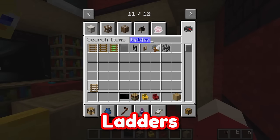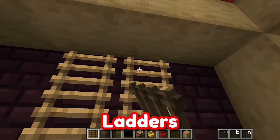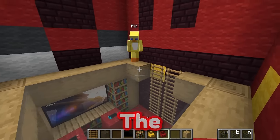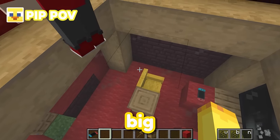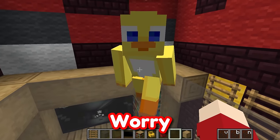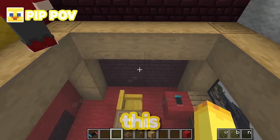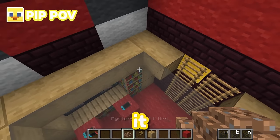I'll grab some ladders and also some glass — we're going to have these ladders go up here, and then we'll put some glass on the roof, which will also work as the kitchen floor! Louie, you're really big, so I hope you don't fall through the glass and break it! Don't worry Pip, this glass is bulletproof — look, I can jump up and down and it doesn't even crack! Well, Louie, if this is toilet-proof, then I should be able to take a poop on it!